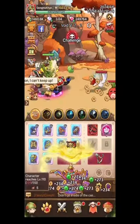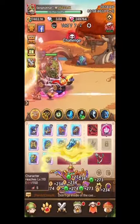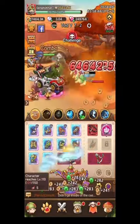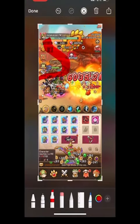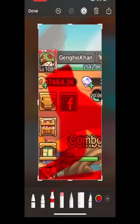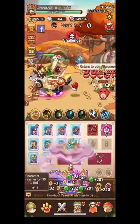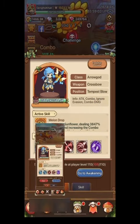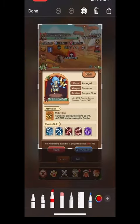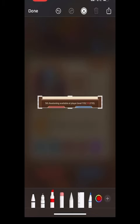Welcome back to Gaming Addicts — Legends of Mushrooms. We're going over awakening. I'm at level 109 and getting so close to that magical level of 110. You can see right here that at 110 you get to use an awakening stone, and I have one, so we'll get to see what happens when we get there.